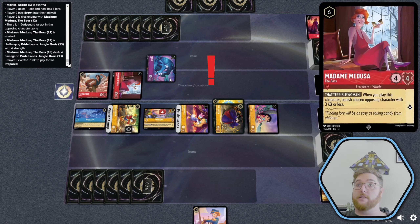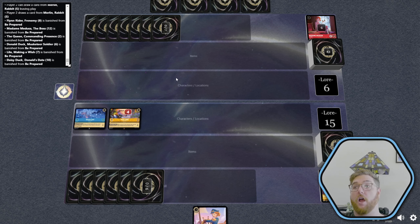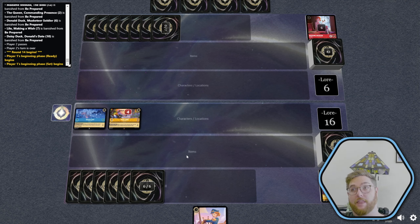They attack their Medusa into two characters, and then they be prepared — there it goes. All of our characters are gone. We're going to get two more off these locations, and we like that.